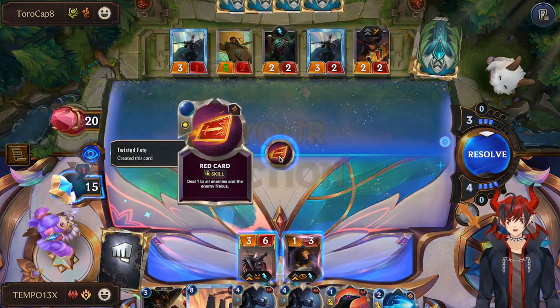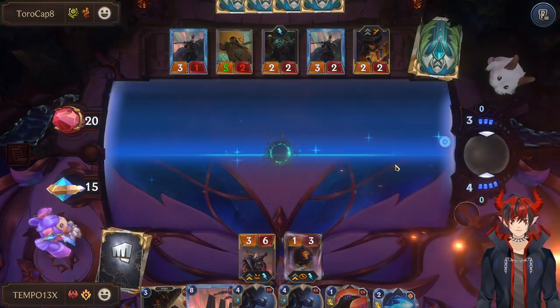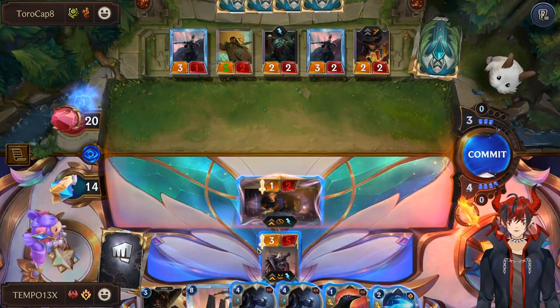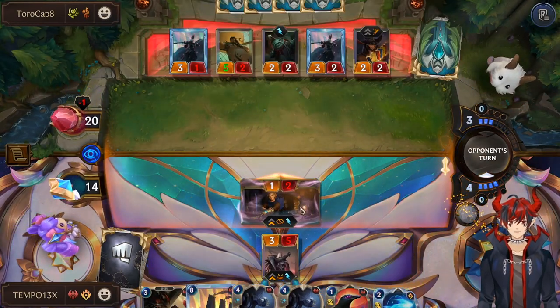Twisted Fate Red card — I'm a people person. Go ahead and attack — one shot, all skill. Not with Swain though, because Swain dies to Butcher. So just Ezreal.